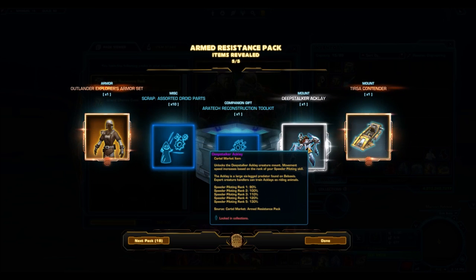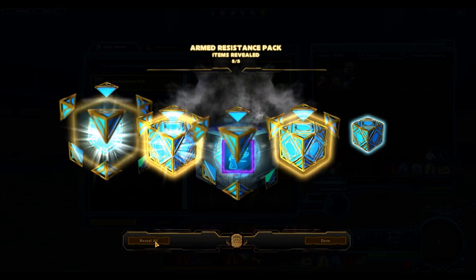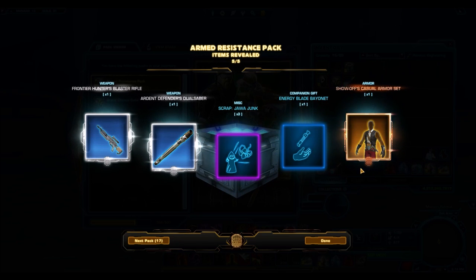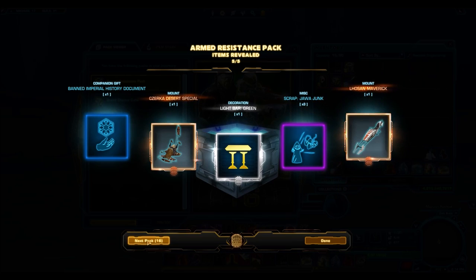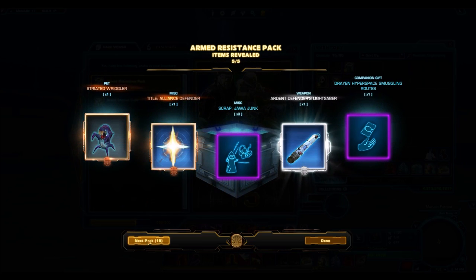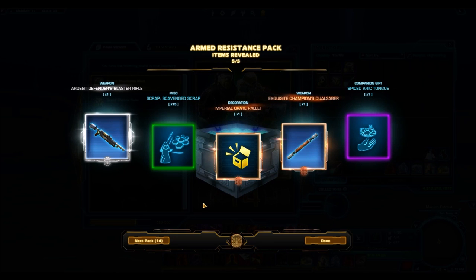Here we have the Deep Water Accolade — the first silver accolade. This is something that's not only going to sell really well on the GTN, but it's a great item to buy low and sell high. The Corrupted Nexu is already at like two million — that was one of the reskin gold mounts. We also got the Show Off Casual, which is basically the Han Solo upper body armor with the sleeves cut off. The Deep Water Accolade is a great investment — I guarantee those will be big sellers in the future, so keep your eye on that one.